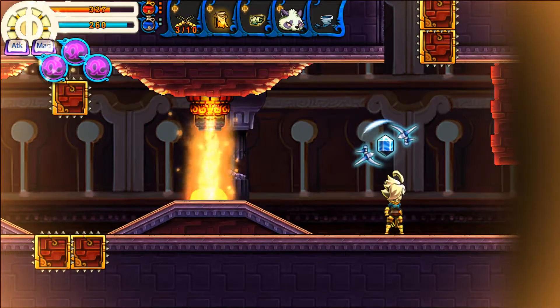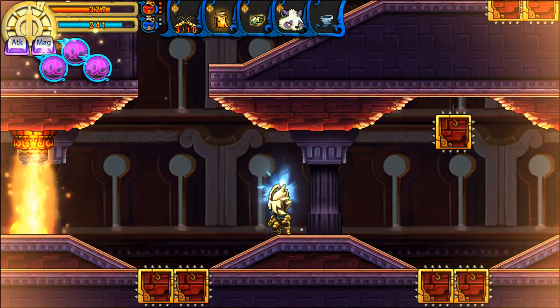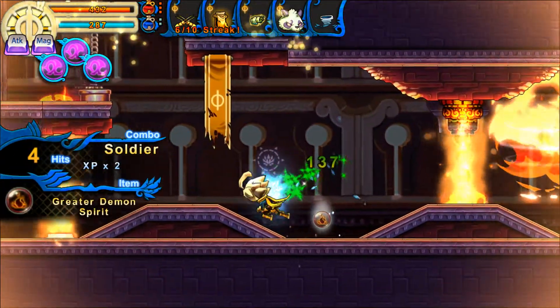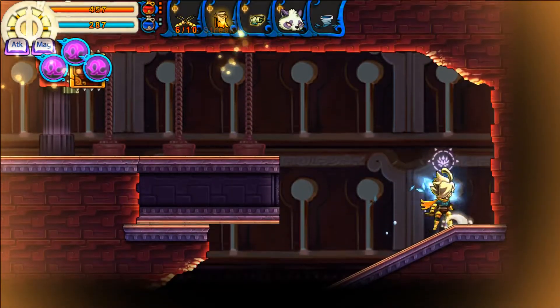I can kind of see what they were going for here especially in terms of theming with the armor — it's a Gambler's Rags after all, it's luck of the draw. But it doesn't exactly work out in practice since it just means save scumming the chest until you get the strongest variant.